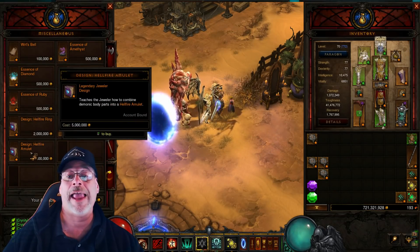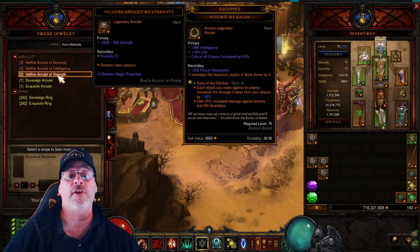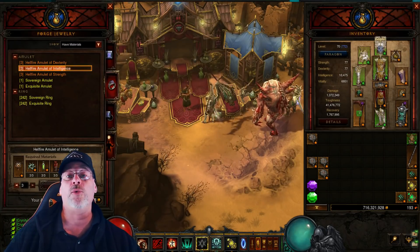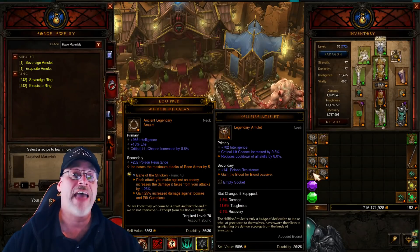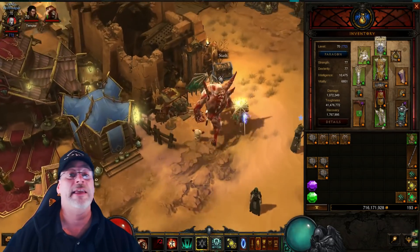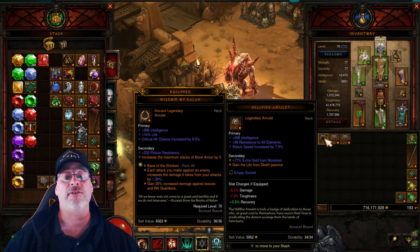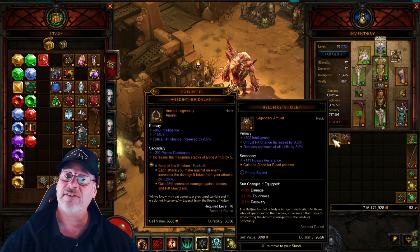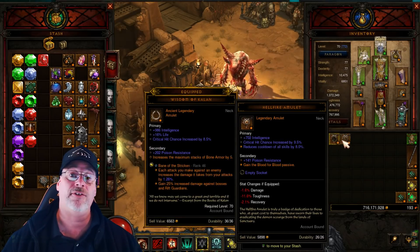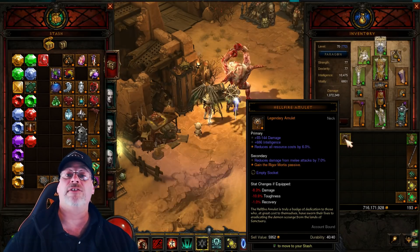The special thing about Hellfire Amulets is that they allow you to have a fifth passive, which is especially useful for support-type classes as well as a couple of other builds in Diablo 3. Since you're looking for specific stats and specific passive skills, you'll want to craft more than one at a time. My suggestion is to farm out the key wardens, get a bunch of keys, then farm the uber bosses so you can craft 10, 20, or 30 at a time — because not only do you need specific stats and passives, but these also have a chance to create ancient items, and if you've completed your level 70 solo Greater Rift, they can become primal ancients.